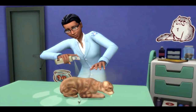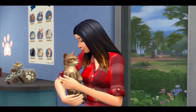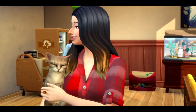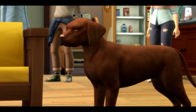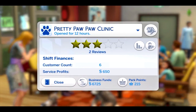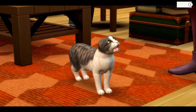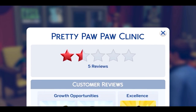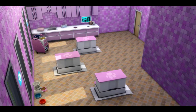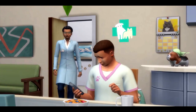A healthy dose of parasite killer will clear that right up. Over time your vet skill will improve — you'll be rewarded with new abilities, objects, and a healthier business. The waiting room is empty — advertising is a great way to attract new patients. It's getting crowded in here. You'll want to keep an eye on your star rating. Ambiance, bedside manner, and pet stress levels are some of the factors that will affect your clinic's rating. One and a half stars — yikes. Add more exam tables to reduce wait times.